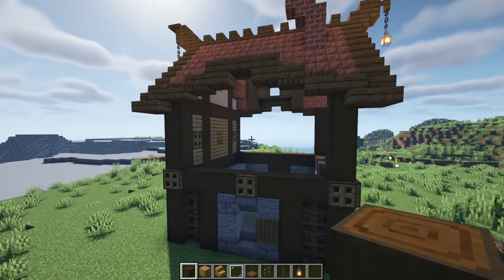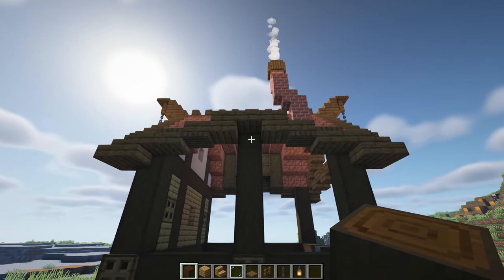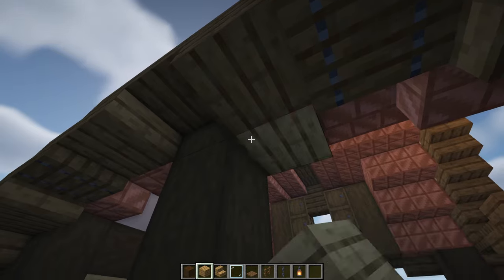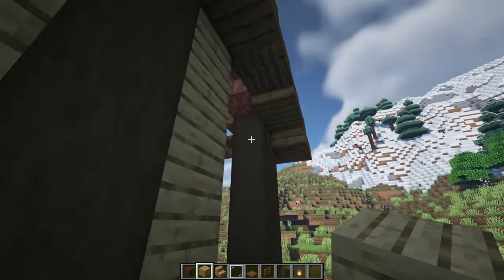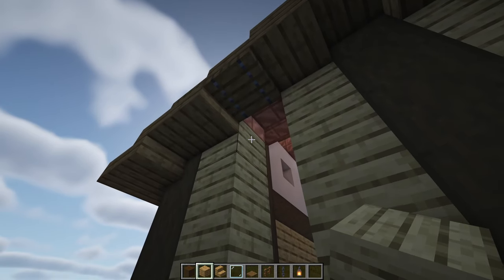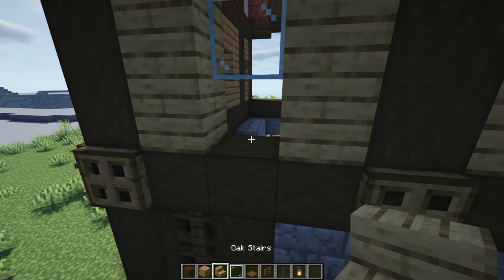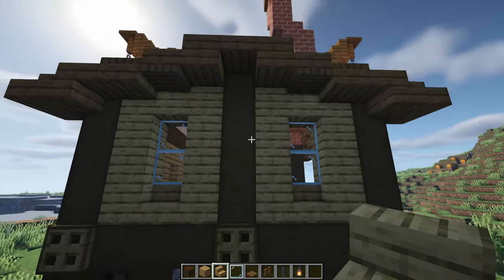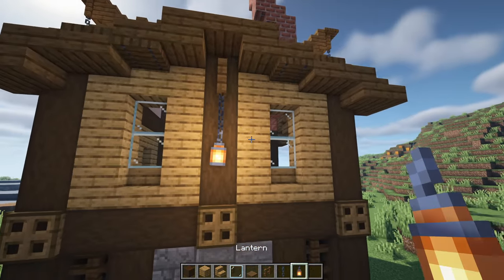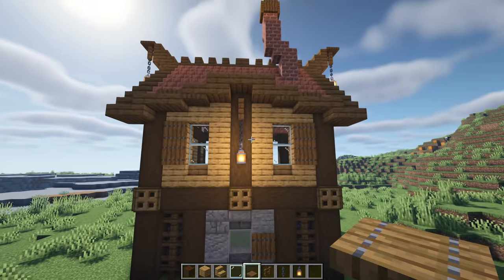Coming round to the back of the build, add a line of stripped dark oak logs just above the oak trapdoor in the center. Then next to all of these stripped dark oak logs add a line of oak planks, and do the same next to the corner pillars. Add one more block at the top with two glass panes underneath both of those, then an oak stair in the middle at the bottom. Stick a spruce fence in the center with a chain and lantern hanging down, and lastly add some spruce trapdoors to serve as shutters.